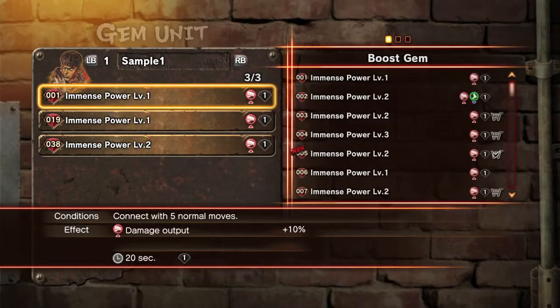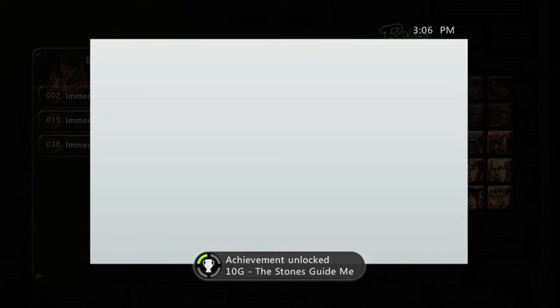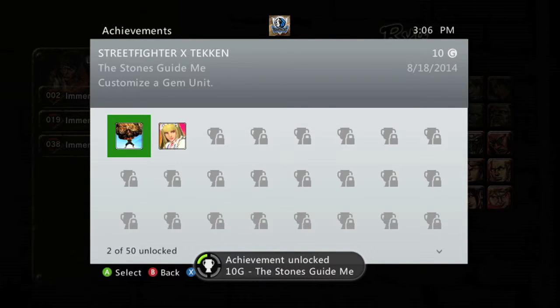That should bring you to the character selection screen. Pick a character, pick a gem, swap it out with something else, then back out. Once you do that you should get the achievement for 10 gamer score, and that's all there is to it. Good luck!